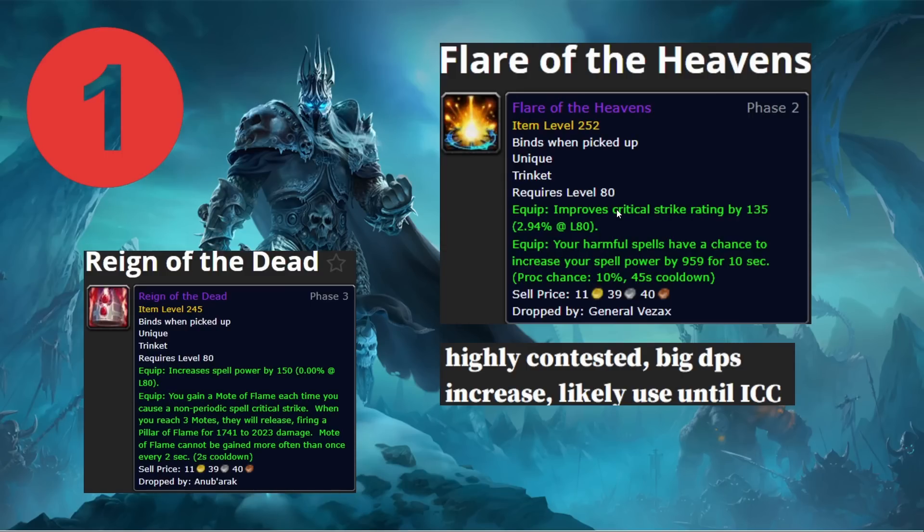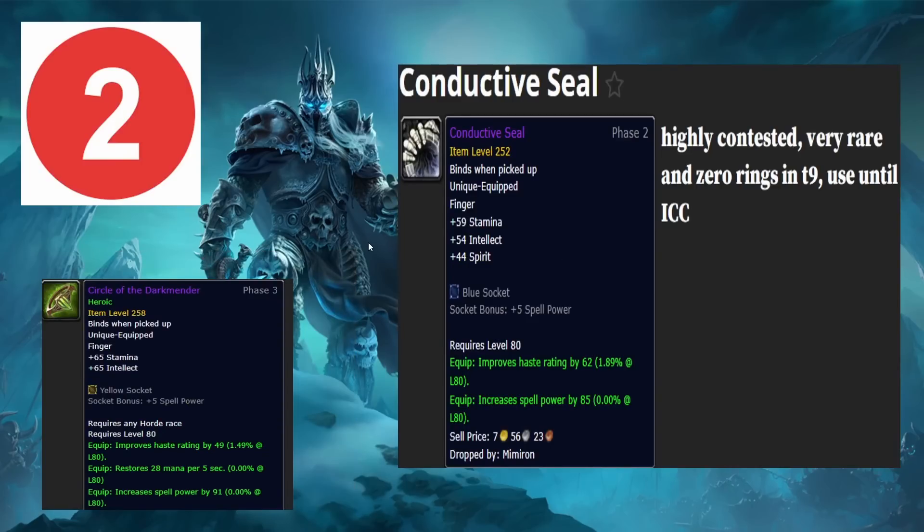You're more than likely going to use Flare until ICC depending on what they buff for tier nine. Next is your ring off of Mimiron — the Firefighter 25 kill. The reason you're going for this over something like Star Shard Edge is because this ring is very highly contested and hard to get, and there aren't many rings in tier nine available. You pair this ring with Conductive Seal at 239 item level and take both into ICC.